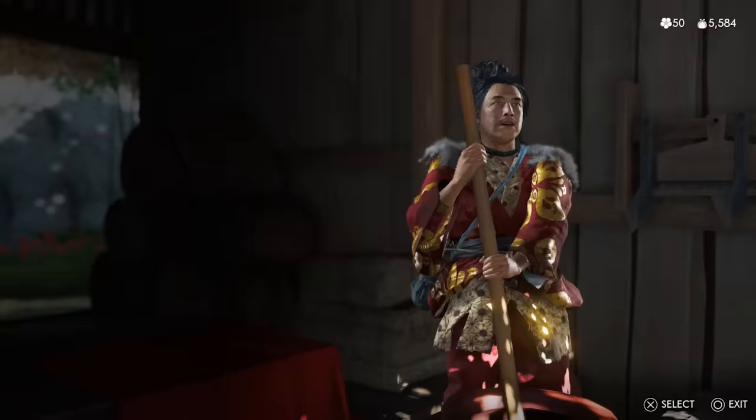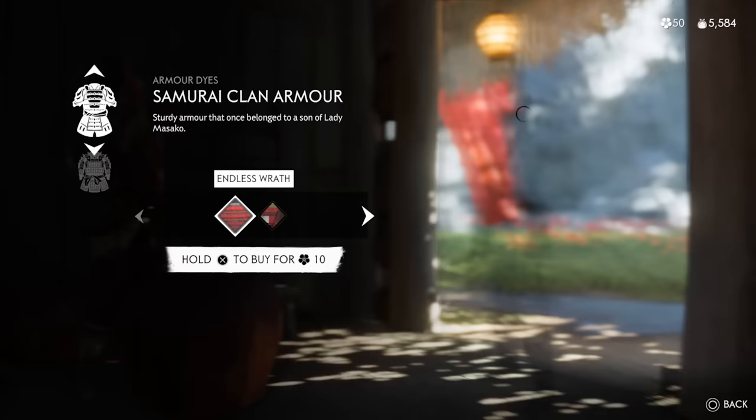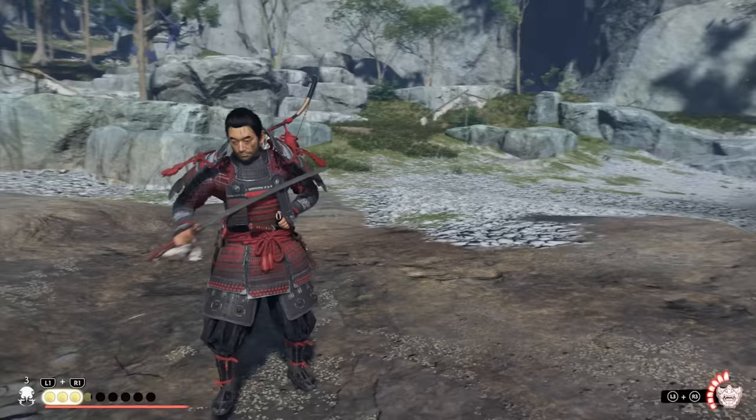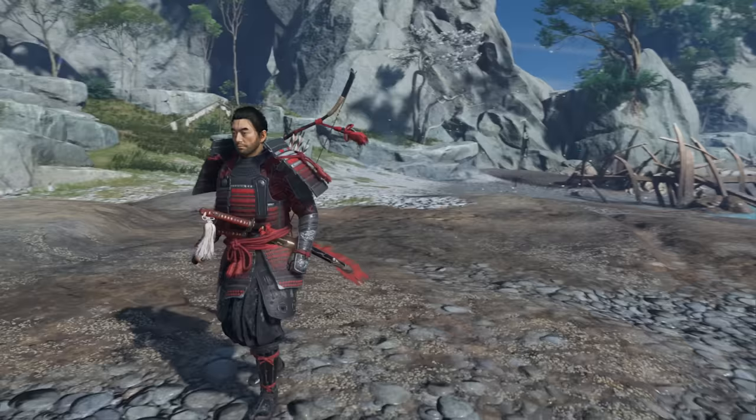Starting things off, we already talked about the Crimson Dye Vendor in yesterday's video — you find him on this side of the map and unlock him after finishing the Hinn Cove sparring tournament in Fune's Refuge. It already unlocks a couple of really awesome reskins and recolors, mostly for the Sakai clan armor. The first one is called the Endless Wrath — a red and black recolor that in my opinion looks probably the best for this specific outfit. It's super vibrant but also very clean.